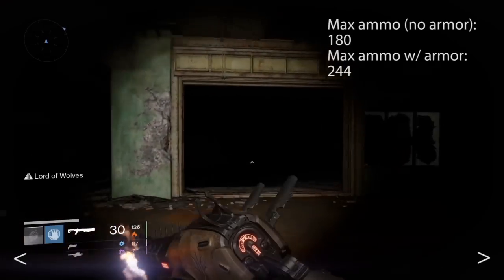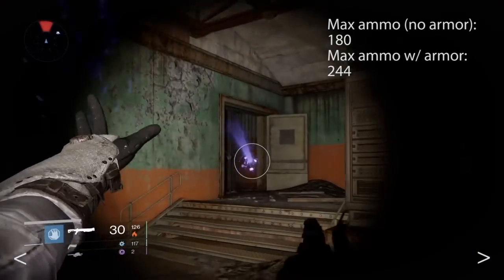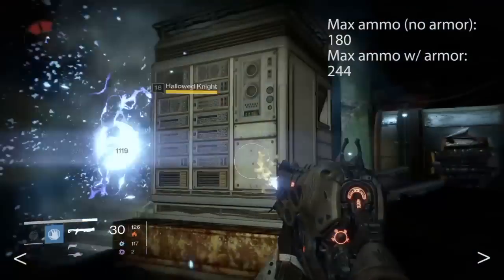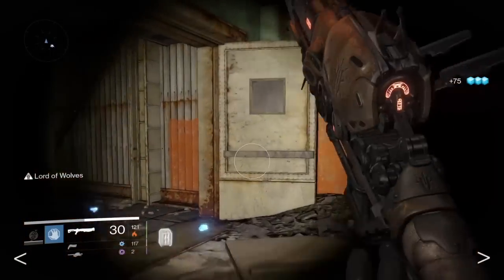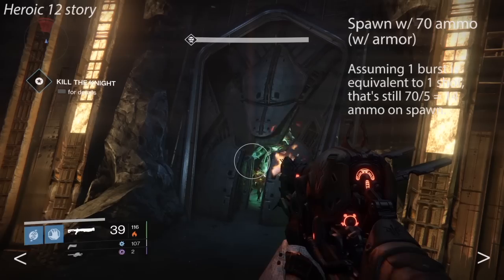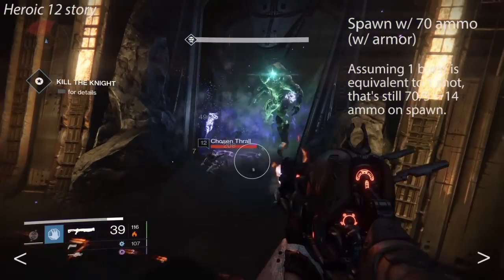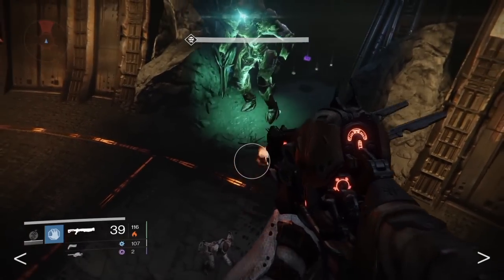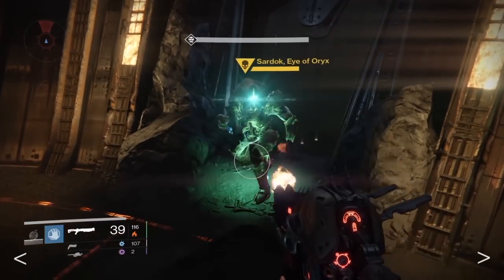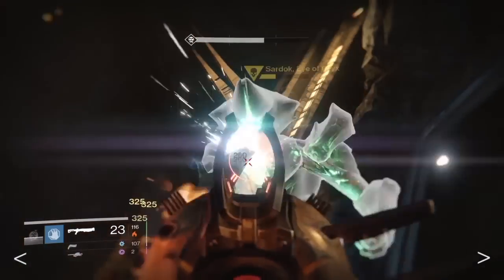The max reserve ammo you can hold without armor that increases your shotgun ammo is 180, and with matching armor you can hold up to 244. In PvP with the shotgun armor, you will spawn with 70 ammo. Even if you consider that it shoots in a burst of 5, that's still a lot of ammo. Just a note: while we cover the stats, the rate of fire, impact, and range are mostly irrelevant as this gun works in a very unique way.